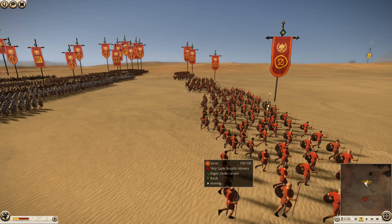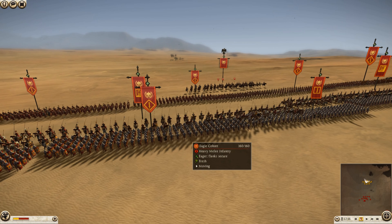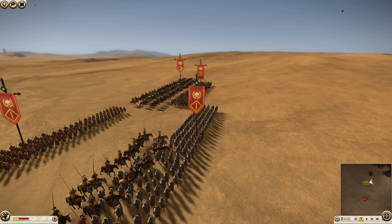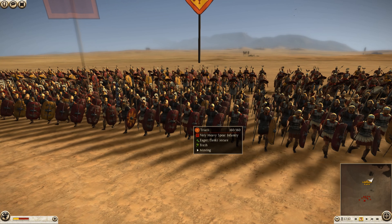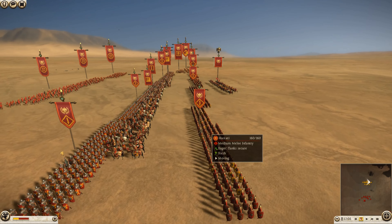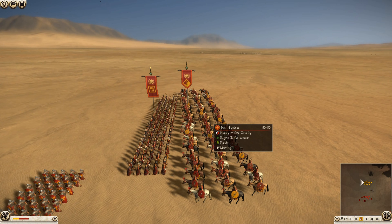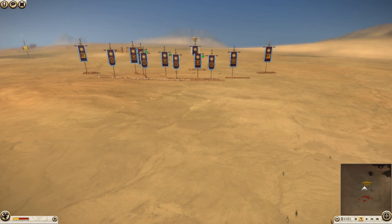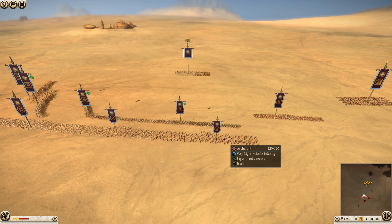Looking at Gearhawk's Roman army: he's got four units of levies, a standard javelin unit. He has four units of eagle cohort and one unit of armored legionaries in a solid front line. Then he's got two units of triarii supporting his cavalry on either side, some Sochi equites, four units of hastati in behind, his general and bodyguard, more Sochi equites on the other side, and some equites extraordinarii in the center.